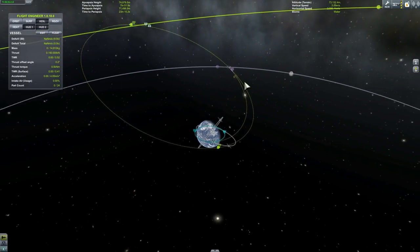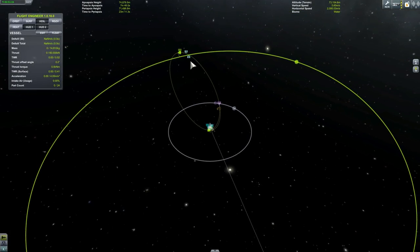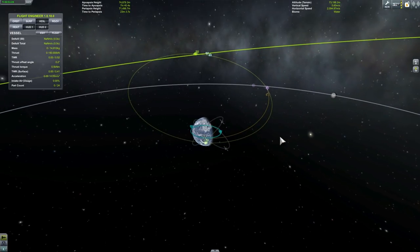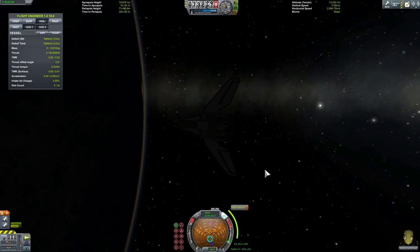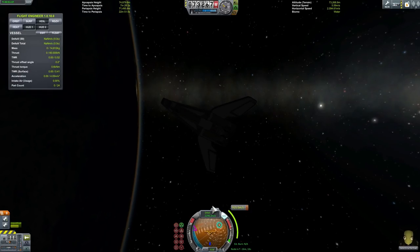This maneuver node will allow me to use the Moon for a slingshot maneuver and we'll be able to approach Minmus at a distance of three million kilometers. Somewhere around there we'll adjust our trajectory and go for a suicide burn on Minmus — that will be fun. We only need to use 950 delta-V — I think I'm saving about 50 because of the slingshot maneuver. We're going to initiate this in 16 minutes.